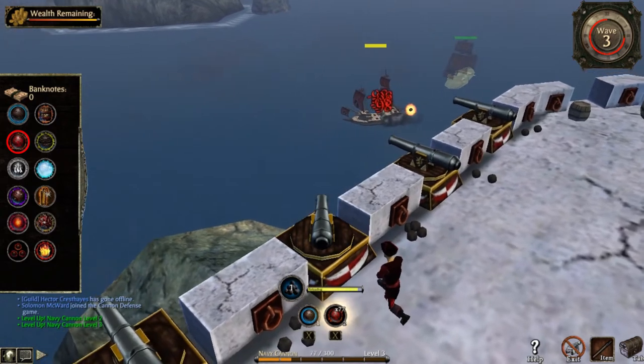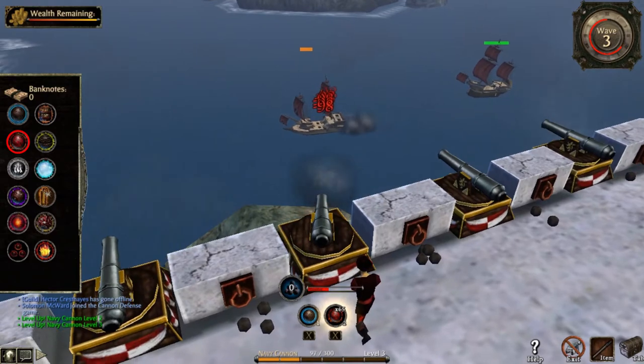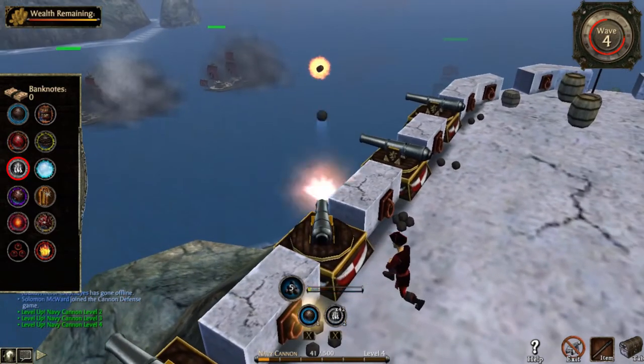Tiger headshot — don't use it. It halves your damage, reloads slower than round shot, and gives you no control on which ship you hit. Smoke bomb — don't use it either. It's a slow that doesn't slow.